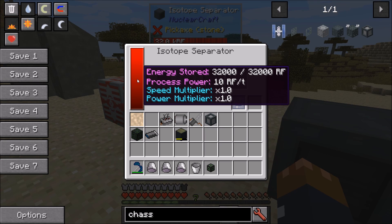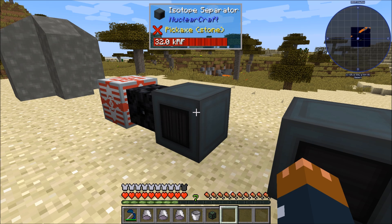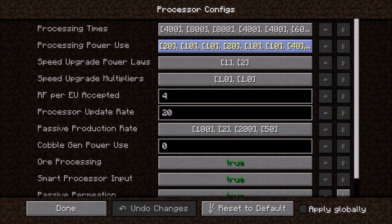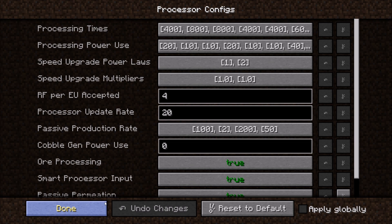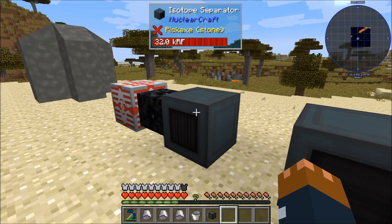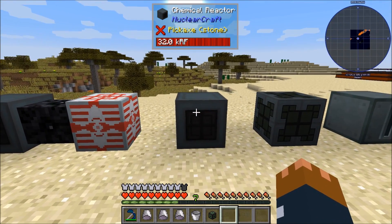There are a couple of new config options for speed upgrades. You can change the power laws: by default the speed power law is linear (1) and the energy power law is quadratic, meaning speed increases linearly with speed upgrades but energy requirement increases as the square of the number of speed upgrades. You can change that power law to any integer. You can also change the multipliers — by default they're 1 — which control how effective a single speed upgrade is. If you halve the numbers, the effect of a single speed upgrade decreases by 50%. This was requested on GitHub and is useful if you're making a modpack and want to change how speed upgrades work.